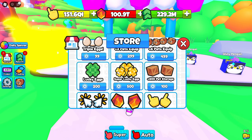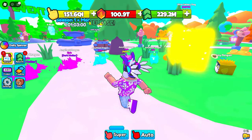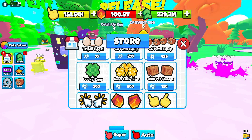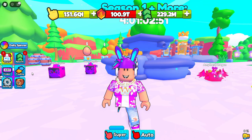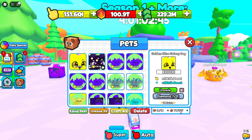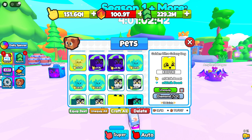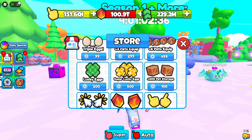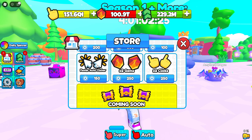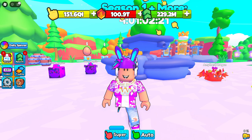Lucky Eggs is worth it — both luck game passes are worth it because you're getting more luck on hatching pets. For 200 Storage, this one is up to you. It gives you 200 extra storage so you'll have 300 total and more room to craft, but it doesn't give you a boost in the game. It's just more storage, and it's pretty cheap, so if you want it, it's personal preference.